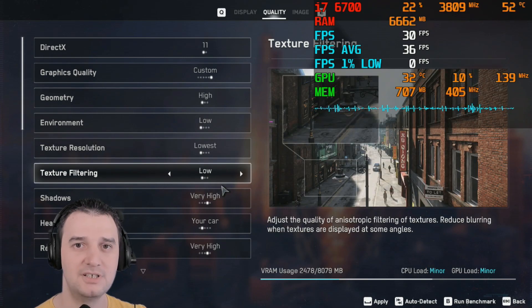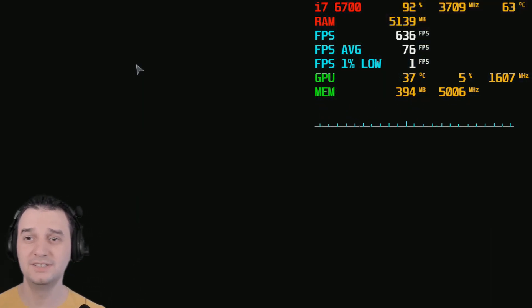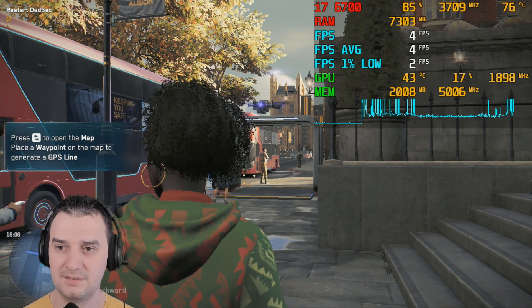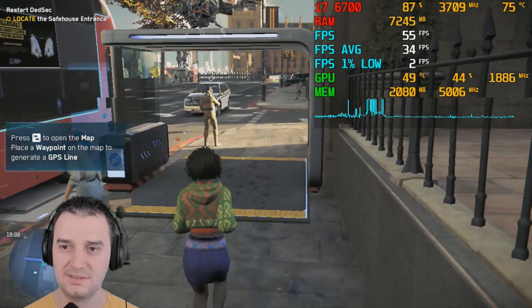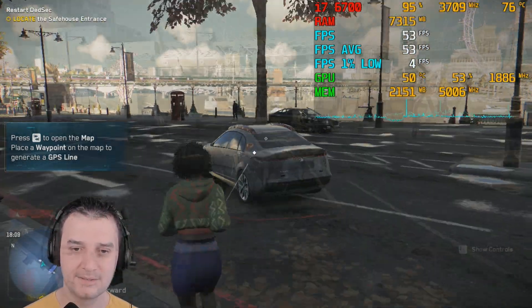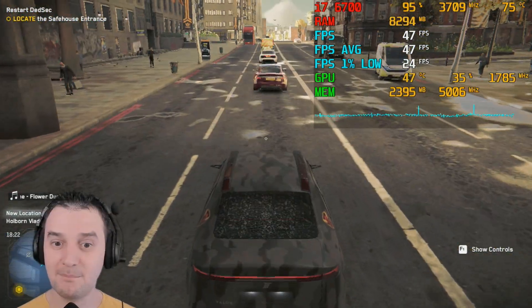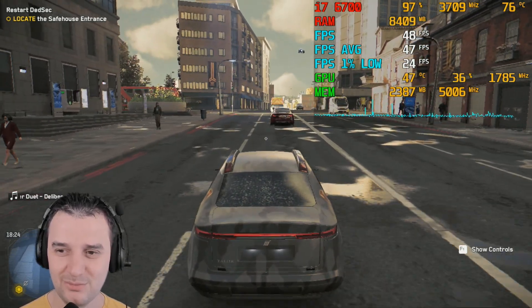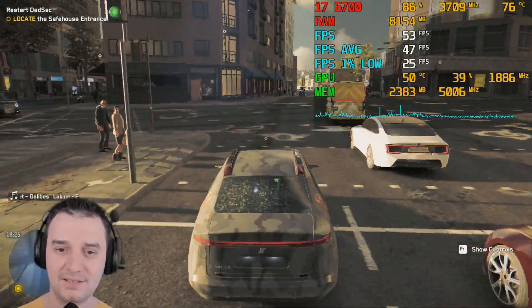I set up everything exactly the same as the R7 last time. All right, so everything is on low — the lowest settings ever. He's lagging with my 1080! I got 40 fps with a 1080 — what a joke. My CPU is bottlenecking. Why is my CPU bottlenecking? I had no problems with the R7 though. I do not have any spikes.